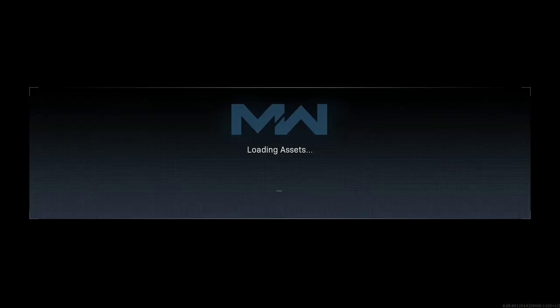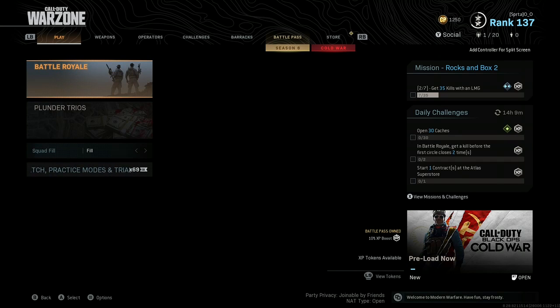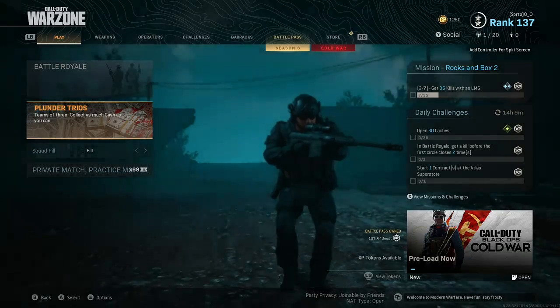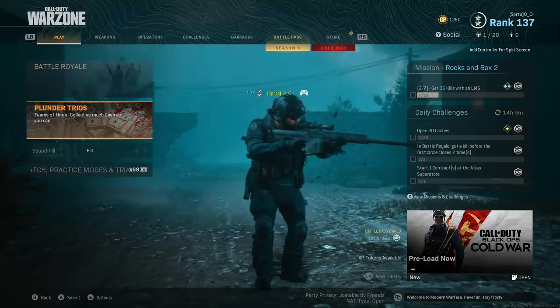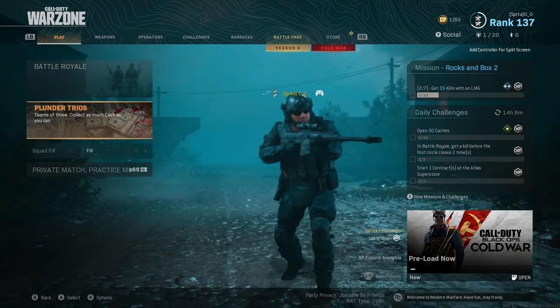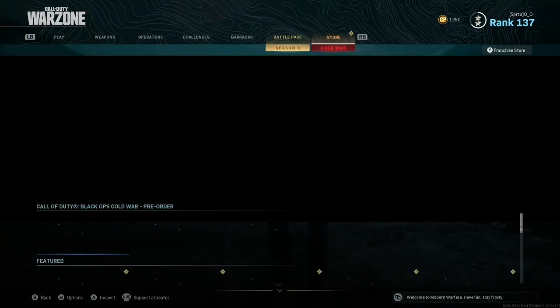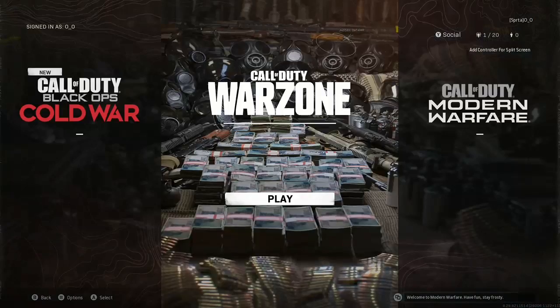Next up, we have Warzone, which if you click on it will load the assets — the Warzone and Modern Warfare update. You'll have Battle Royale and Plunder Trios. They got rid of Zombie Royale and all the Halloween event modes, and we also have the updates, battle pass, and everything like that. So this basically just goes back to basic Warzone.